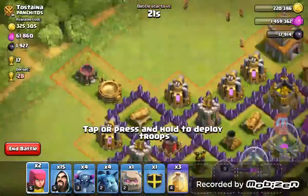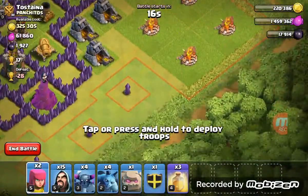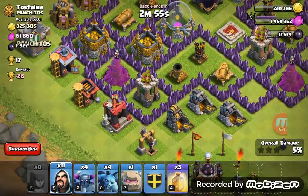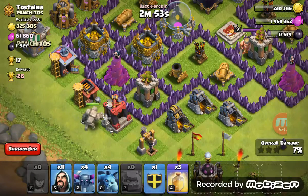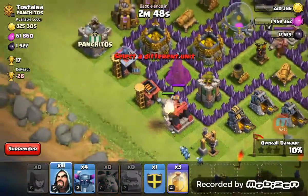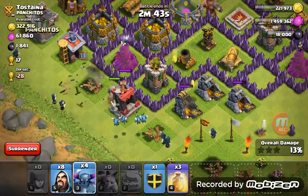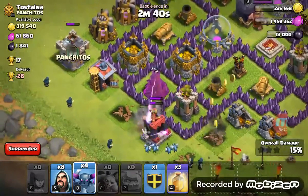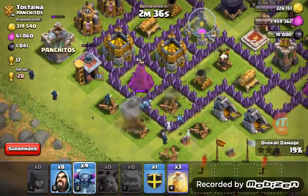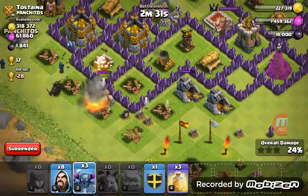Okay, so where do we start then? I also don't use rage spells with this attack strategy, just to let you know. My voice has got a bit of a sore throat. Also guys, if you want to do CC loot you can, but I wouldn't advise it because it's a waste of time. With this army, the Golem can distract CC troops for a long time, so I shouldn't really have a problem with that.